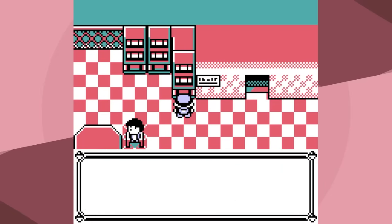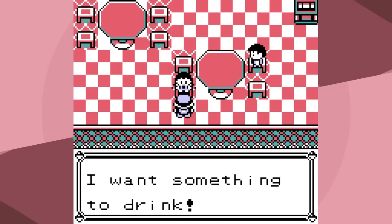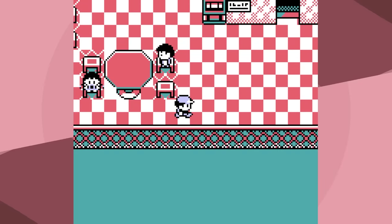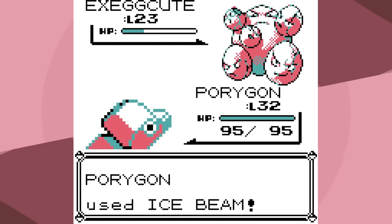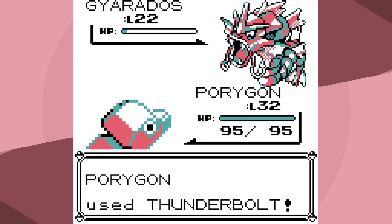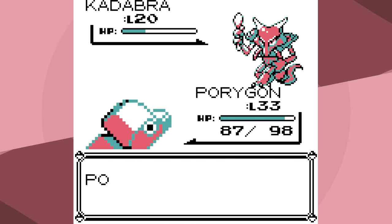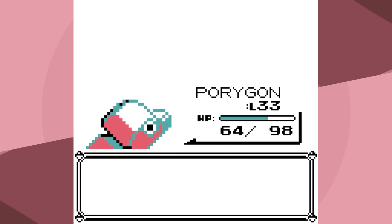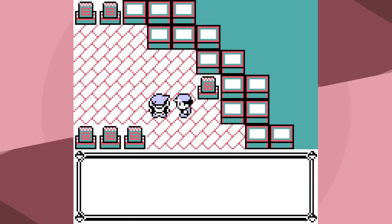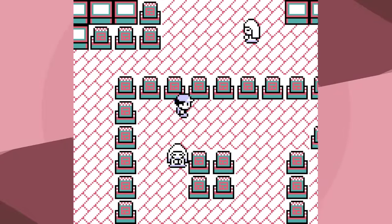We're gonna decide whether to go to Erika or Rival 4 — we're going to Rival 4. Ice Beam one-shots almost everything, except Gyarados where we use Thunderbolt. Kadabra outspeeds and doesn't get one-shot by Ice Beam or Thunderbolt, and Charmeleon also doesn't, but it didn't even matter. We do have the Psychic TM from Mr. Psychic, and that's gonna make things really easy if we choose to use it. But we're not going to use it yet.